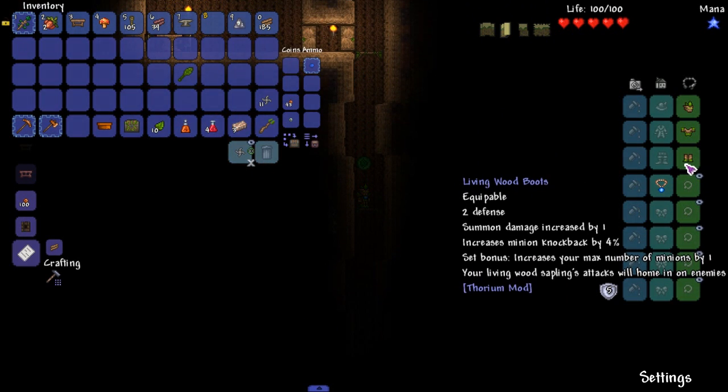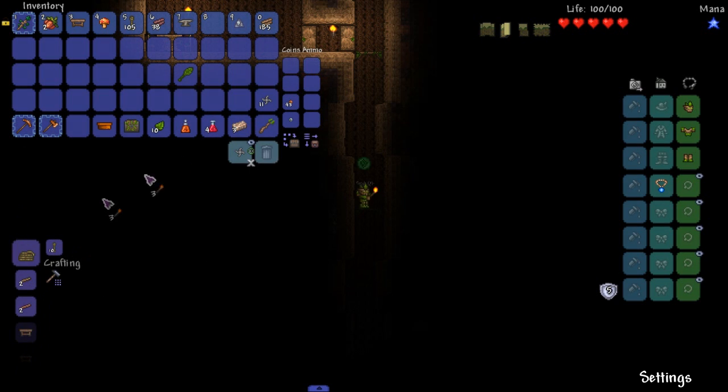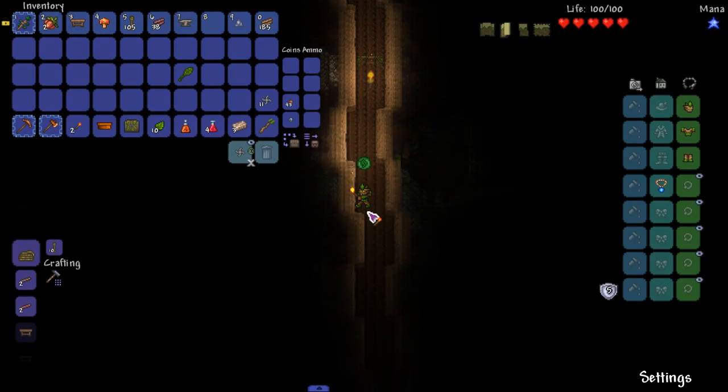Here's the armor set: the set bonus increases your max number of minions by one, and your Living Wood Sapling's attacks will home in on enemies. Once we get one summoned, its attacks will home in. There's no slimes showing up — wait, I think there's a black one right there.